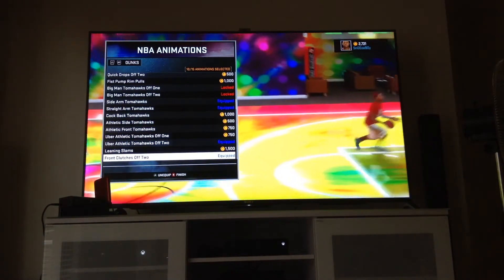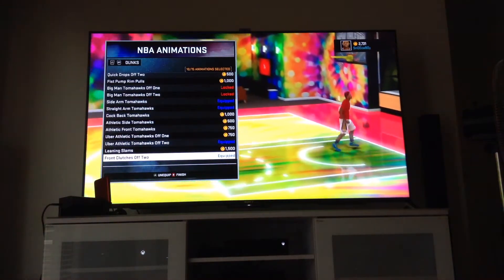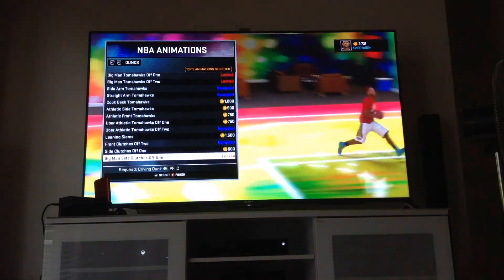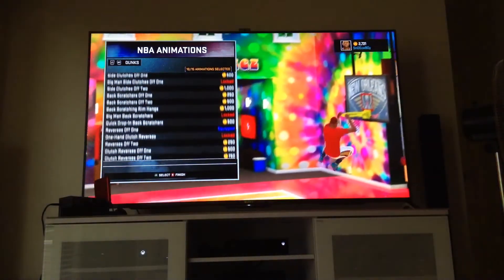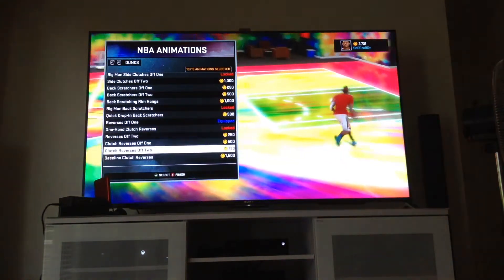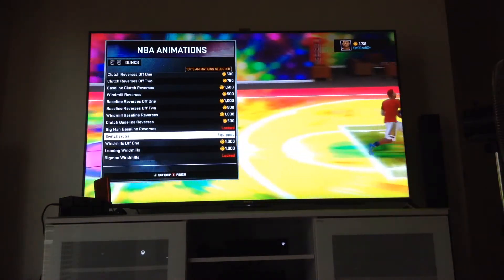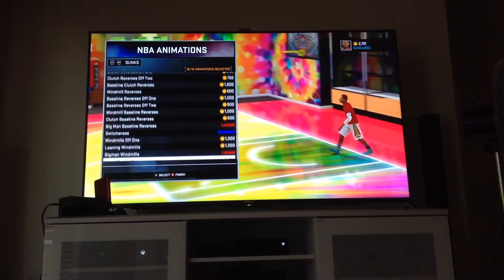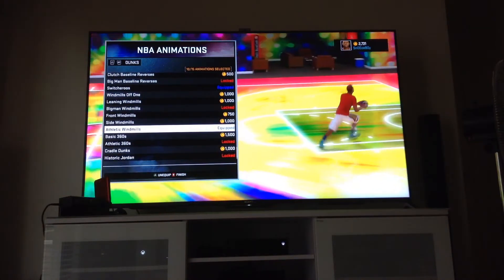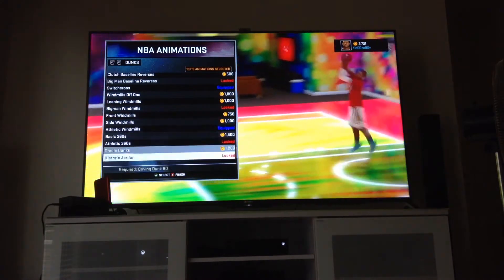I like that Shawn Kemp dunk because if you go for it nobody blocks you — it will be called a foul. I also got Reverse One-Handers, Switcheroo dunks — that's a good dunk — and finally Athletic Windmills. I actually want to unlock another dunk once I hit 80 overall.